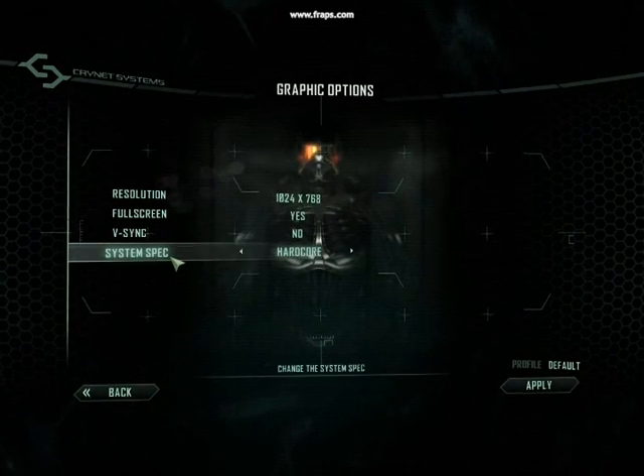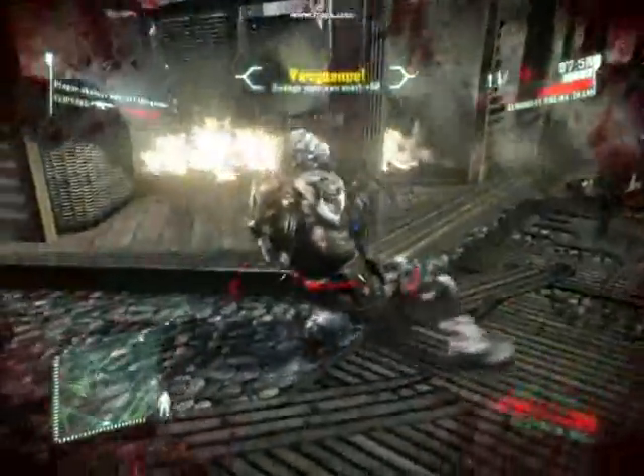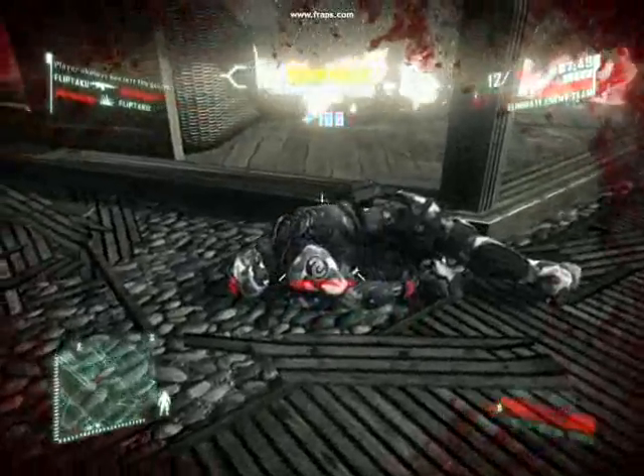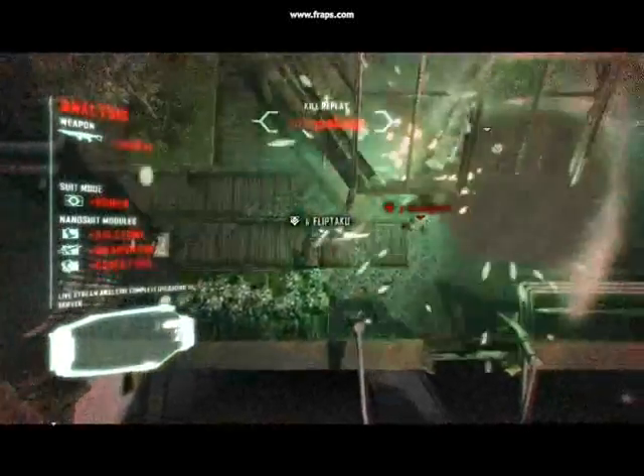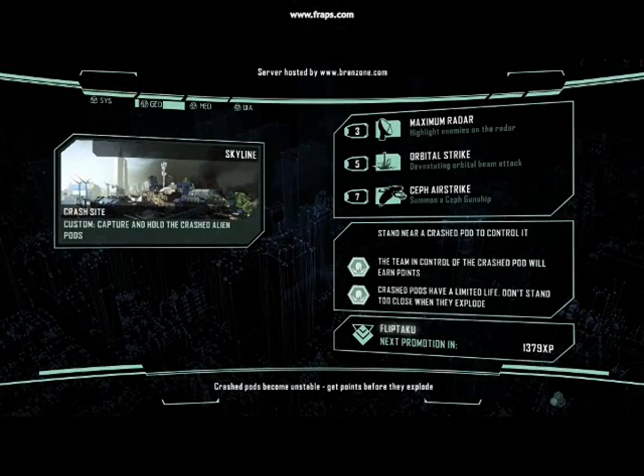My graphics settings right now are currently set to Hardcore. I was playing it and I'm really feeling that they're kind of trying to do a modern Call of Duty thing, especially right here showing the loading screen to a game — and you see here these three killstreak things. I believe you get three kills and you use the radar, you get five kills and you get the orbital strike, and you get seven kills and you get the air strike.